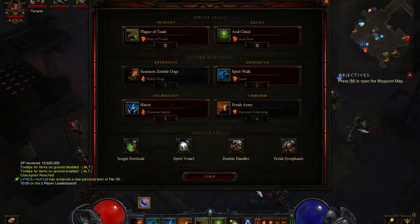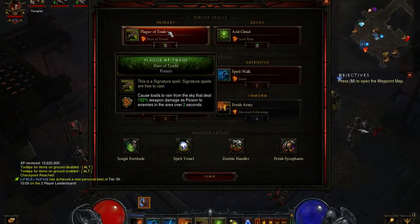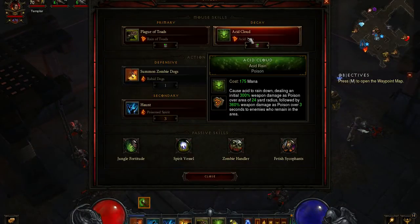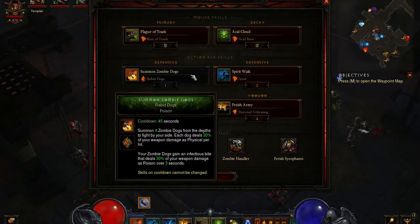Starting with Skills: we have Plague of Toads with the Rain of Toads Rune — that's poison. We have Acid Cloud, which is poison, with the Acid Rain Rune. We have Summon Zombie Dogs with Rabid Dogs for poison.